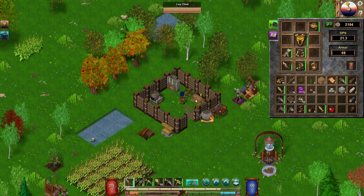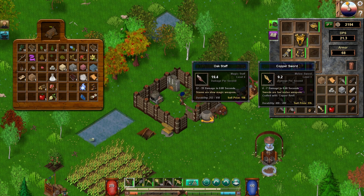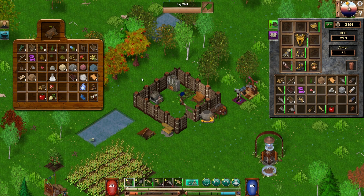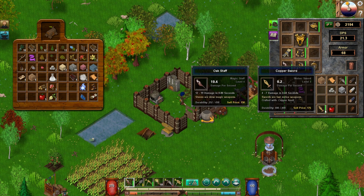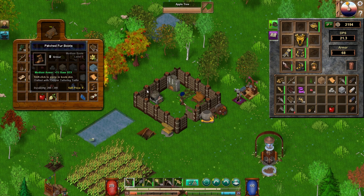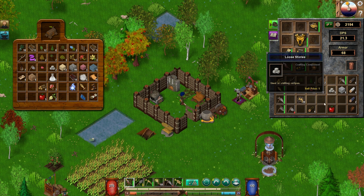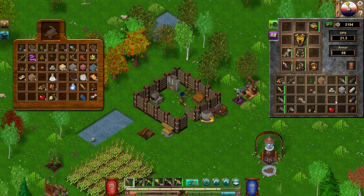Our log chest is getting pretty full, so we're going to have to make some more containers - not a big deal at all. In fact, we could make a copper chest, but let's hold off on that for now. The sword is weaker than the one I'm currently holding, but we'll throw it in here since we have room - we can always sell it later. I do like to keep some stone bricks on me so I can block off passages if need be while we're down there.